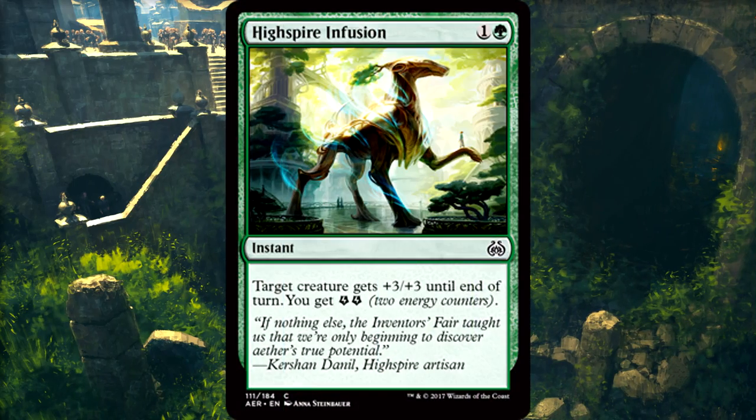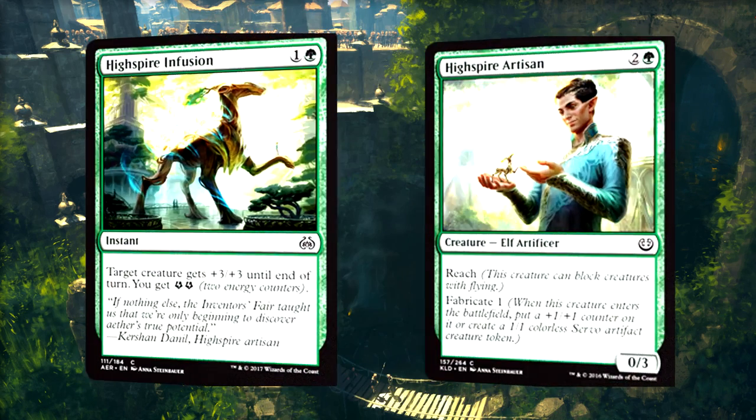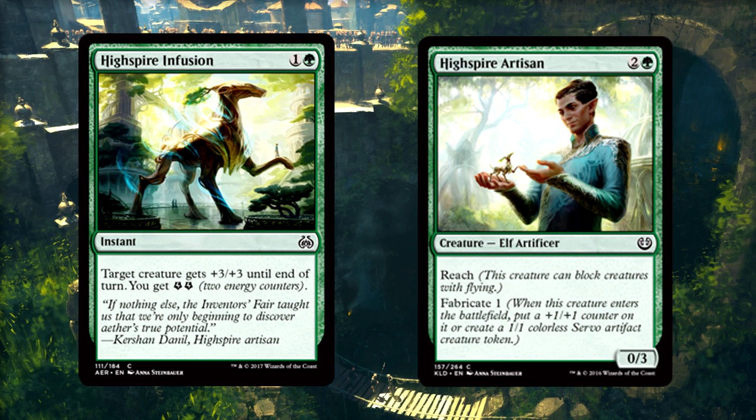High Spire Infusion is 2 mana for an instant. Target creature gets +3/+3 until end of turn and you get 2 energy. High Spire Infusion and High Spire Artisan — now that's an awesome pair of cards. Really cool artwork synergy here. If we're talking playability, this is going to be a solid combat trick in limited, due to the energy you get on top of the +3/+3 burst.